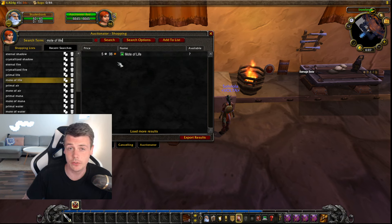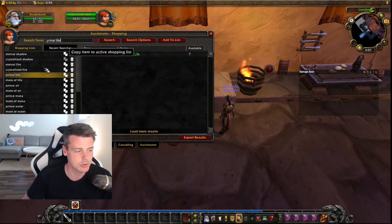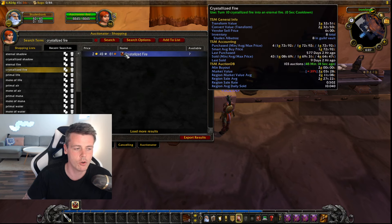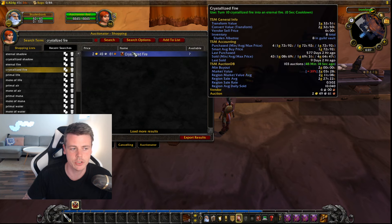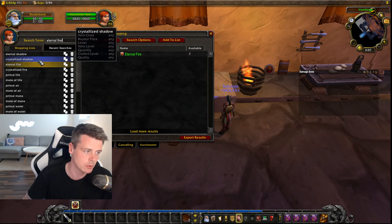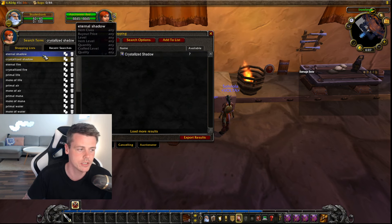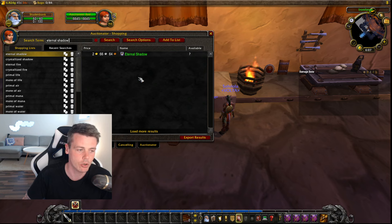These would have to be above 50 or 60 silver — they're obviously going to be above that. Crystallized Fire is the Wrath of the Lich King version. An eternal fire would have to be above 25 gold, which is not the case, so that's a bad one. Crystallized Shadow at 9 silver 77 — pretty easy, it's got to be above a gold each, and they are at 2.66, more than doubling your gold.